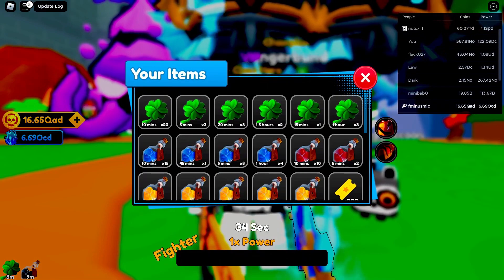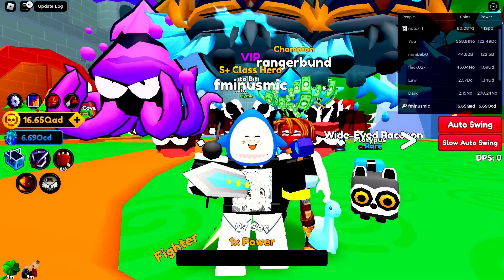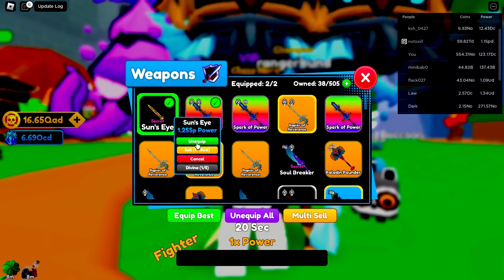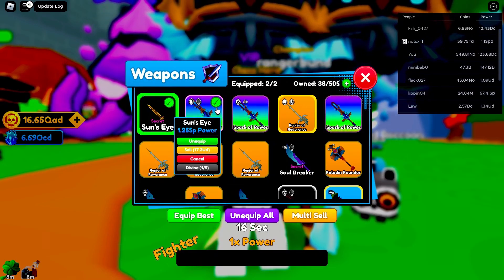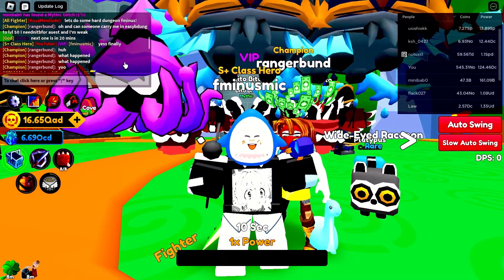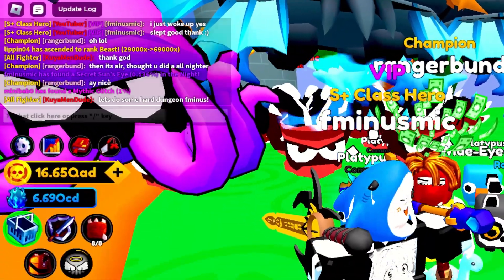These luck boosts over here - you guys want to be using these whenever you're trying to go for a secret weapon, and that's how I got my secret Sun's Eye: 1.25 SP power. I'm not sure if this is the strongest secret weapon in the game, maybe there's something stronger, maybe something weaker, but that's what we pulled. It's in the chat log as well - it was about five minutes before the video started.